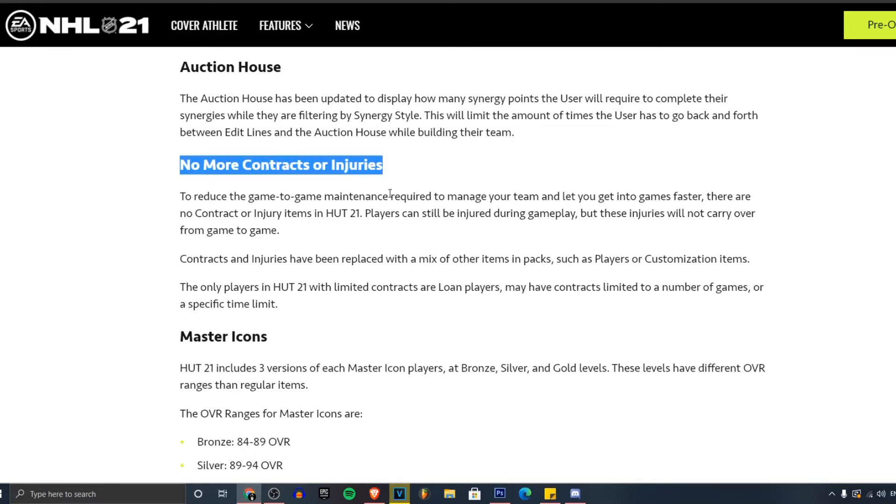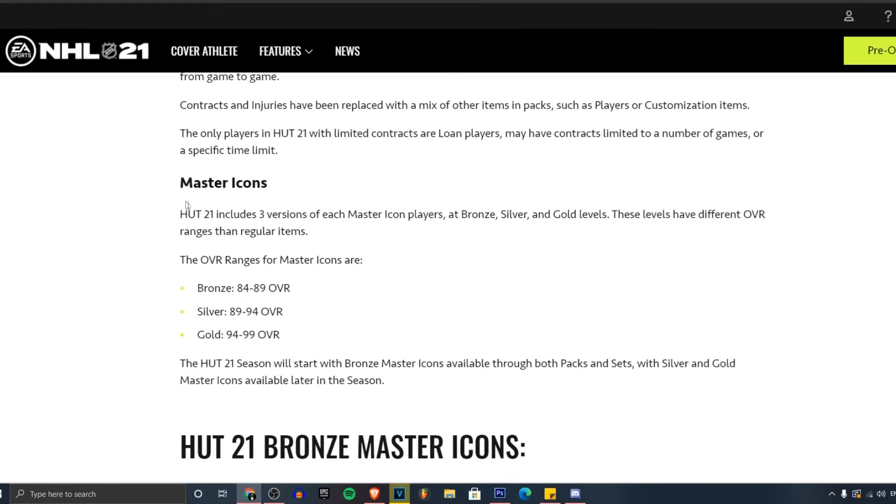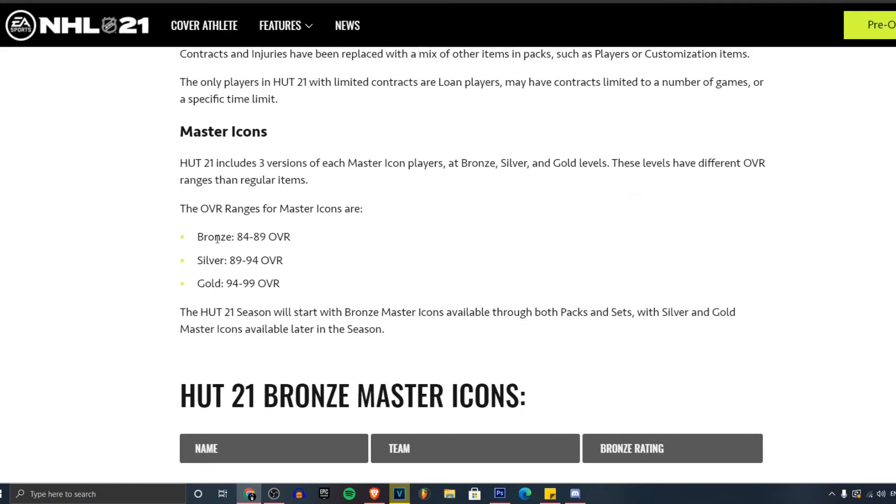I hated contracts and injuries — they were so annoying and I'm finally happy they got rid of that. NHL 21 also includes masher icons — three versions of each masher icon player: bronze, silver, and gold levels. Bronze icons are 84 to 89 overall, silver are 84 to 94, and gold are 94 to 99. That's crazy.